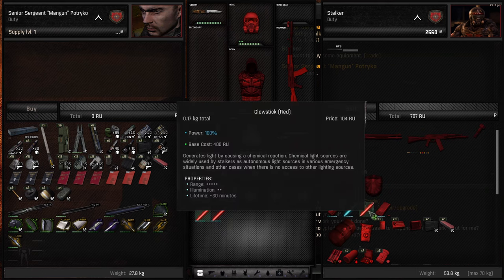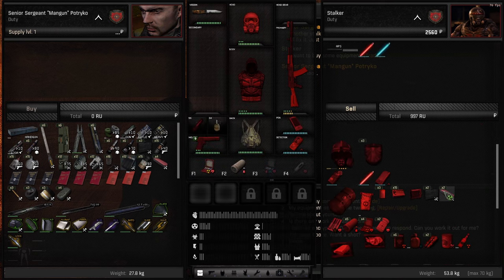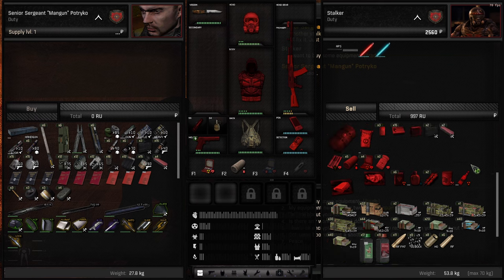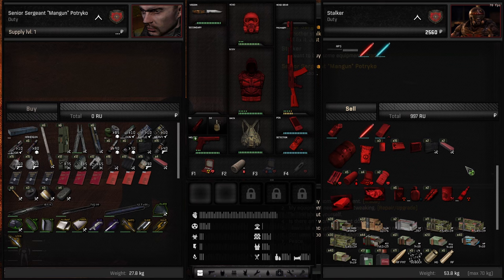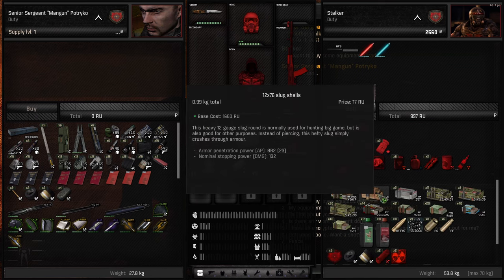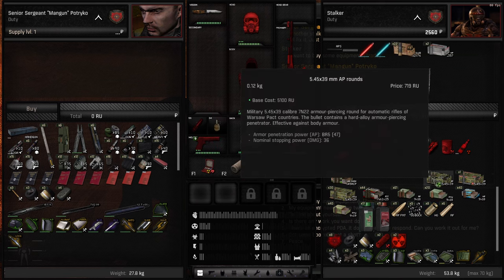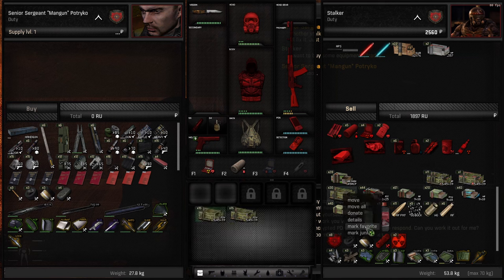I will keep one glow stick just in case I need some lighting since I don't have a flashlight yet. The rest I'll sell. I generally don't keep the bullets I don't use except 5.45 and 5.56, which we will need later — I'll even favorite them just in case.